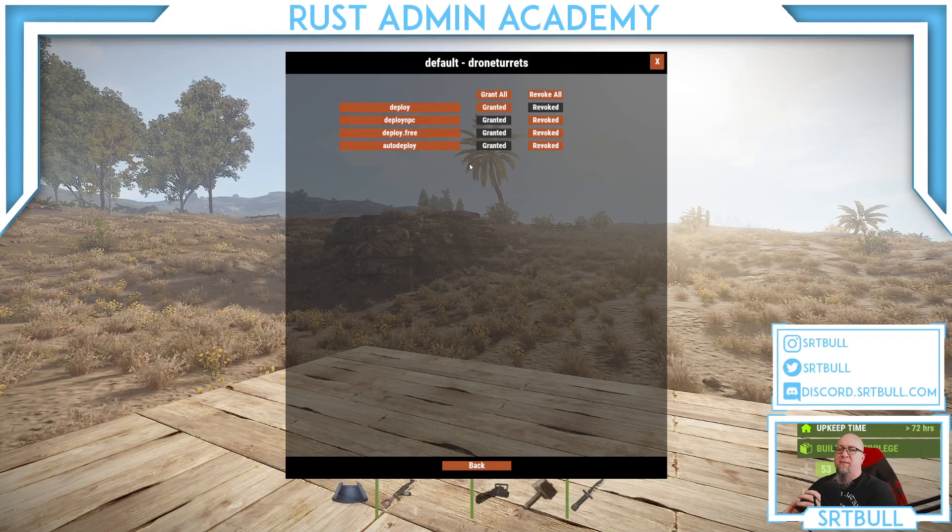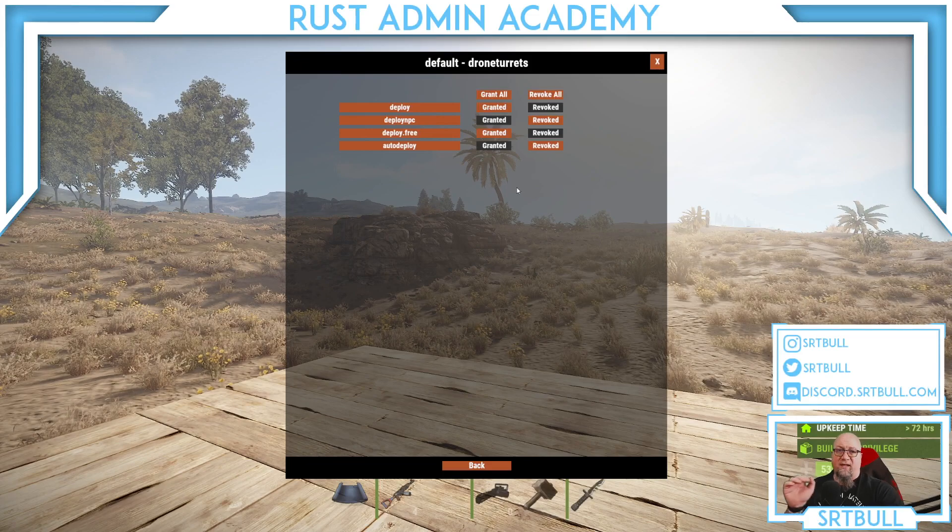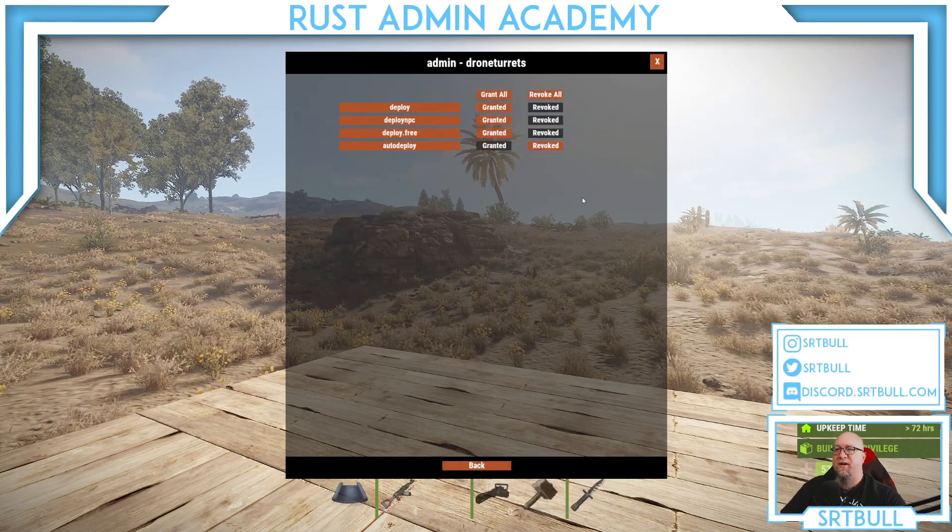The third option, deploy free, means when you use the chat command to deploy the turret on a drone, the plugin doesn't care if you have a turret in your inventory — it automatically deploys one. The auto deploy permission means as soon as you place a drone, the plugin automatically grabs a turret from your inventory and places it on top. For default players you probably don't want to give free turrets, so just deploy is a fairly standard setup.